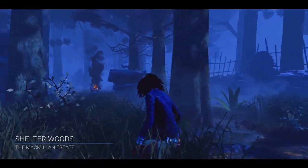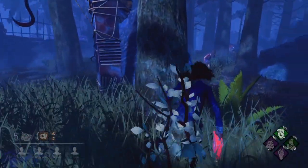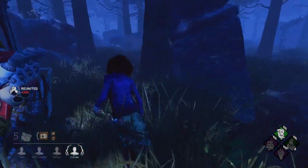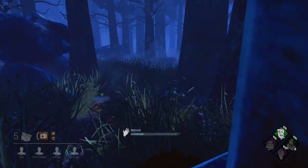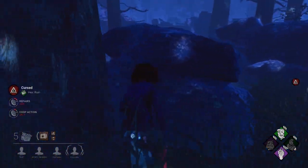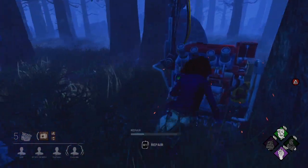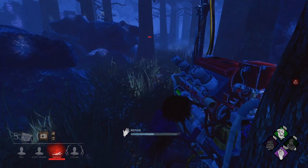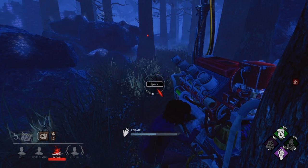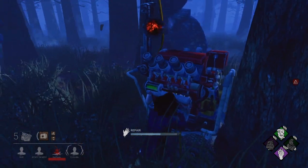We get MacMillan Estate — all three classic maps: Coldwind, MacMillan. It's a Billy — don't mind a good old Billy game. We've got Spine Chill. Ruin again — we love a good old Ruin Undying. Okay, that's pretty early. Probably has Barbecue — he's gonna come straight to me once he gets a hook.